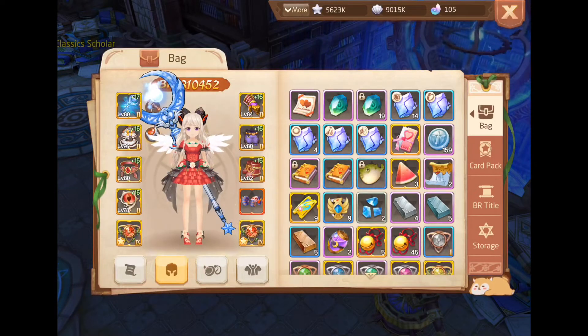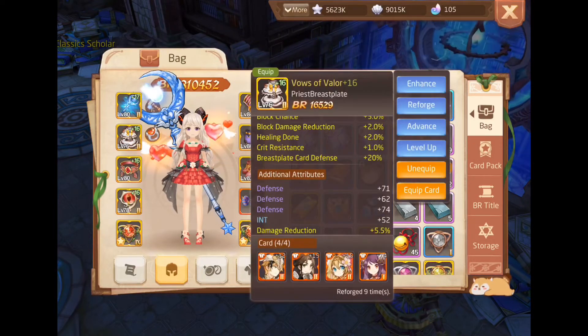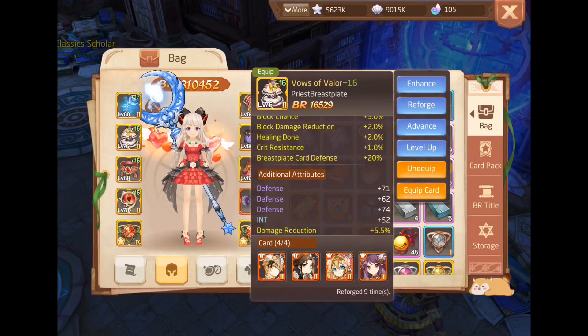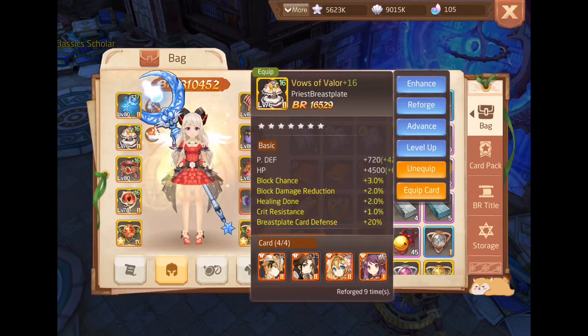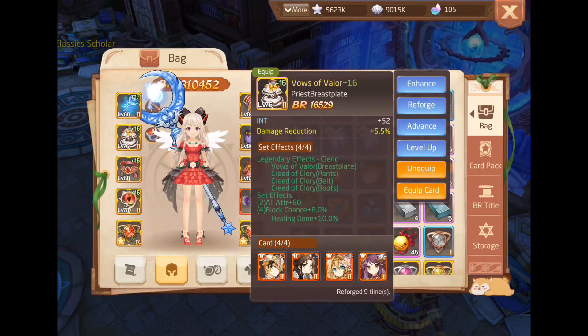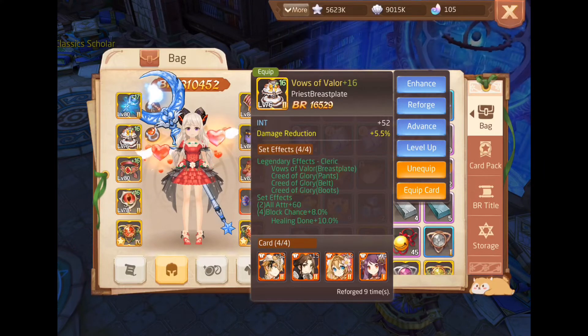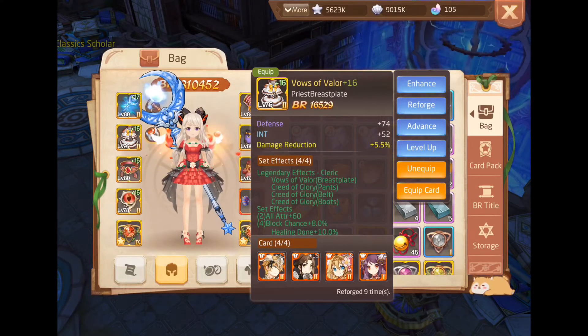Now I will show you the breastplate. For me I use the Valor set. Why? As you can see, the block chance and block damage reduction. It also increases the healing done, and the set effect gives an extra 10% healing done and extra 8% block chance.